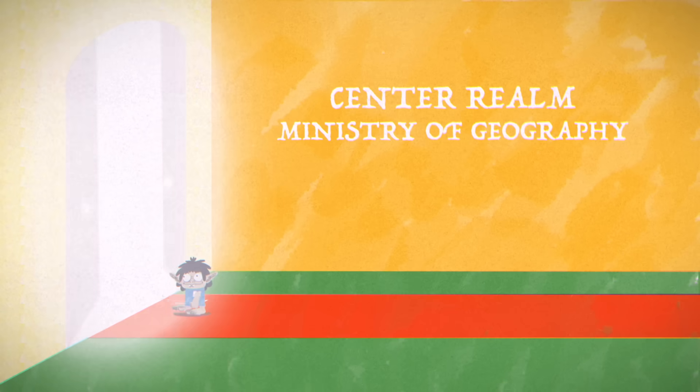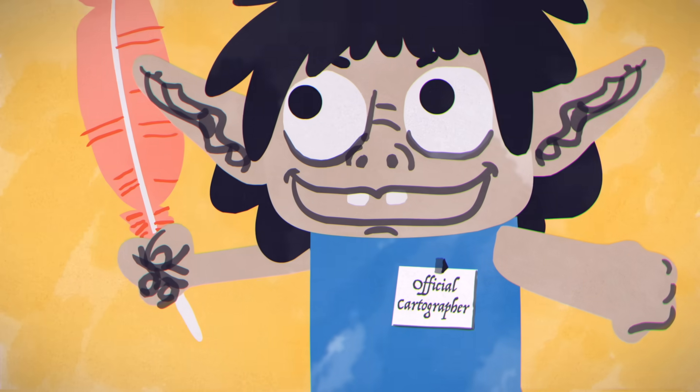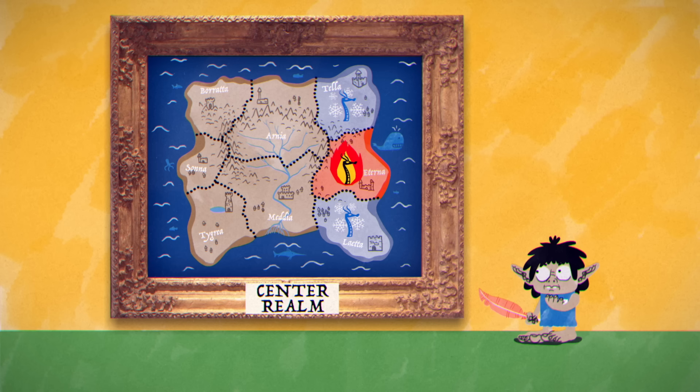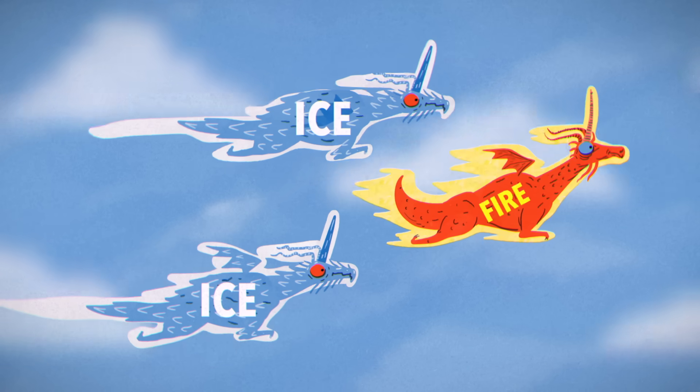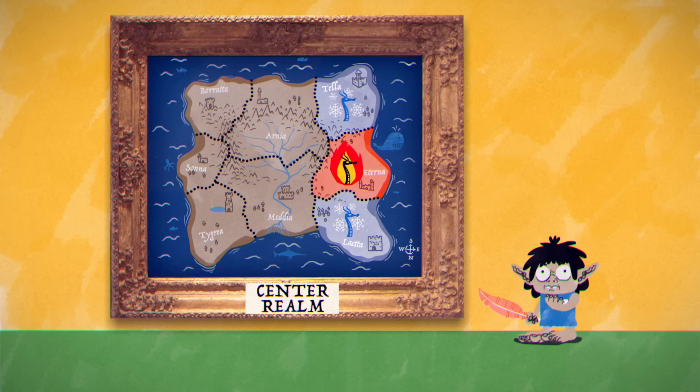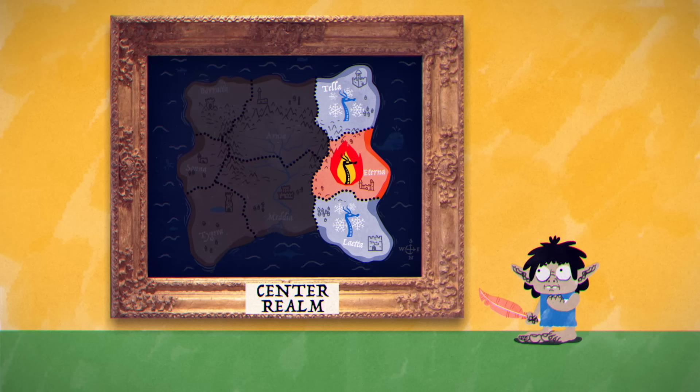It's your first day in your new job as Centerrealm's official cartographer, and you've already got a big problem. Centerrealm is home to three elder dragons — two ice, one fire — and they've lived in harmony on the East Coast for centuries.